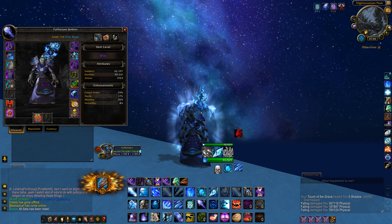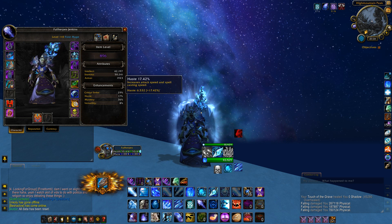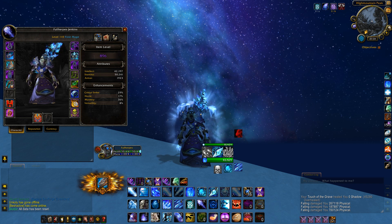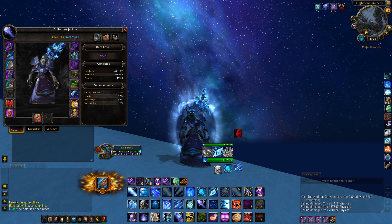Let's start as always with our stats. Stats are going to be as follows: intellect, haste, then crit. Your critical strike will fluctuate around 30%. After that, stack as much haste as you can. Versatility comes before mastery. I know that a lot of Nighthold gear has either haste/mastery or crit/mastery — it's rare to see an item with our best stats, crit and haste.